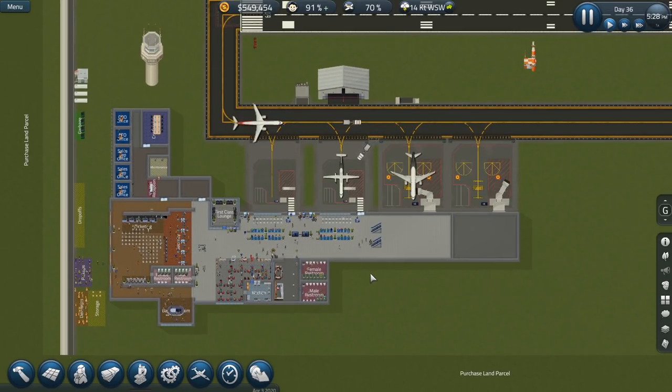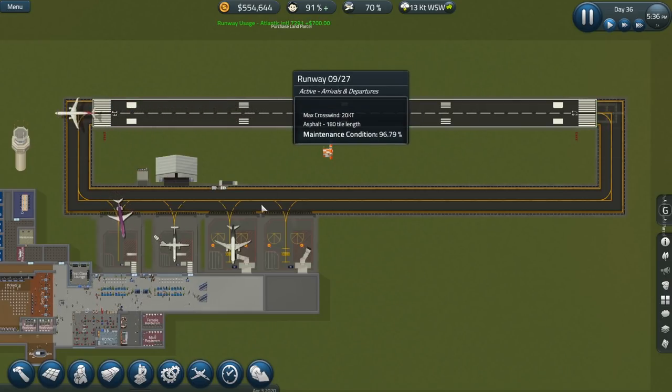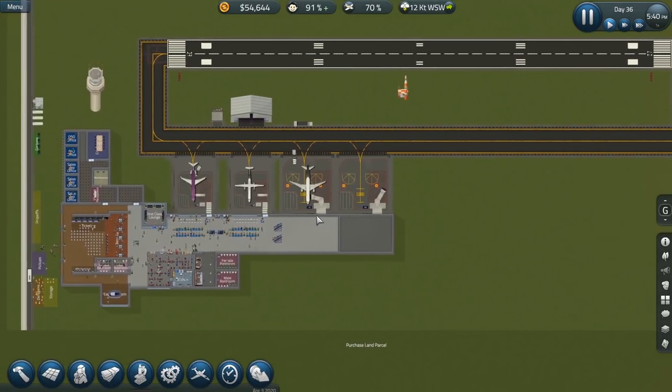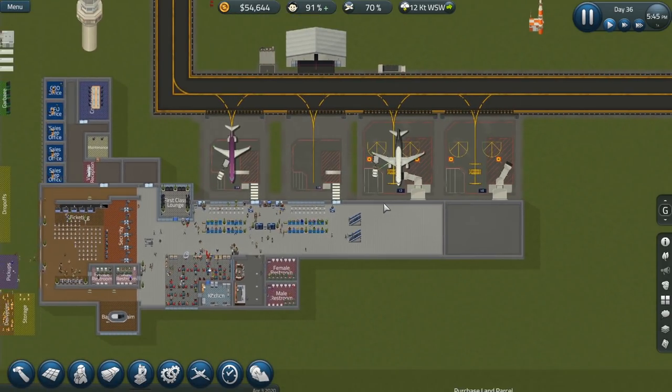That is going to be the end of this episode, guys. Hopefully you're enjoying the series. We've accomplished a lot and I'm glad I ended up getting the much larger runway installed. One thing I want to take care of — I'm going to pay off the loan. Yes, paid off that entire loan. So we're going to go into the next episode completely debt-free with $54,000. We'll get a little extra cash — I do want to put in another hangar and we're clearly going to need more fueling carts and baggage carts. If you haven't already, subscribe to the channel — YouTube will notify you whenever a new SimAirport video is uploaded or any other series like Plutocracy. Until I see you guys on the next video or next live stream, stay safe and take care. Bye!